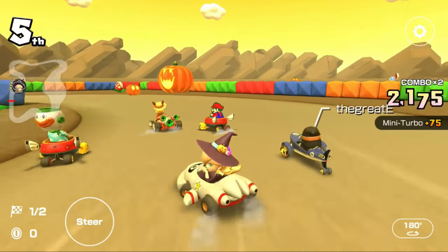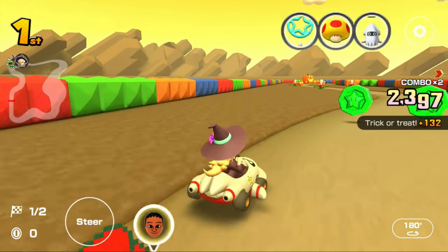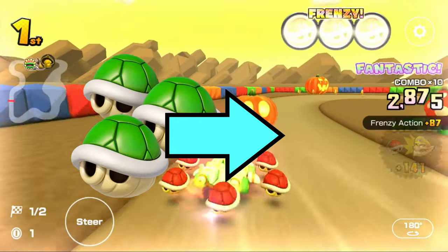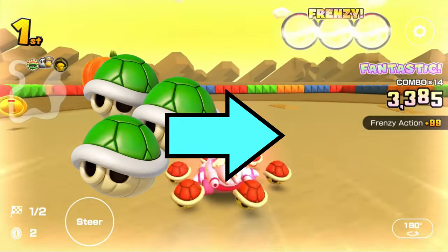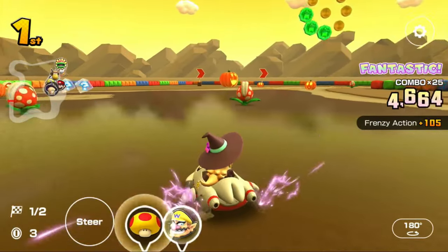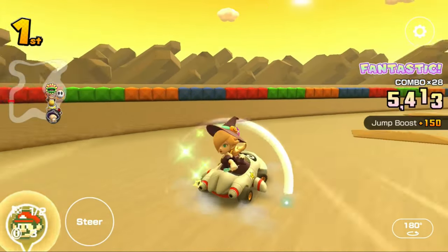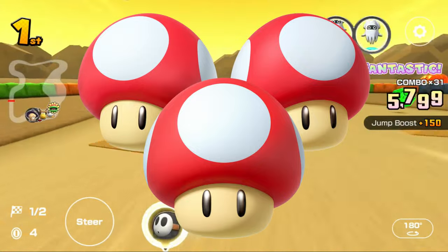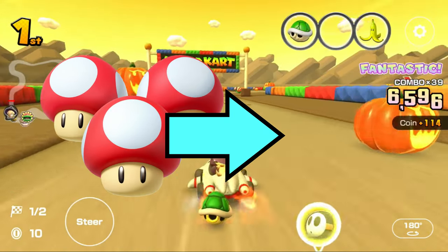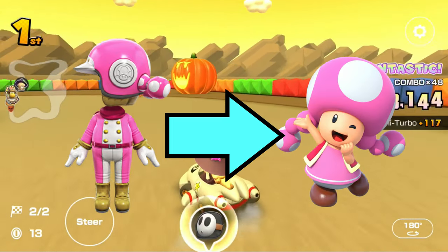Next up is the second-to-last item before the series is concluded: Triple Green Shells. There is only one High End with this item — the Iggy Mii outfit — which is self-explanatory. And now the final item in the series: Triple Mushrooms, with only one High End having this item — the Toadette Mii outfit — which is also self-explanatory.